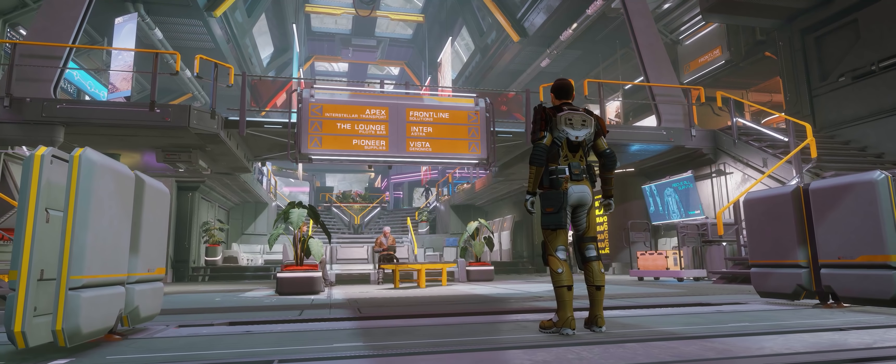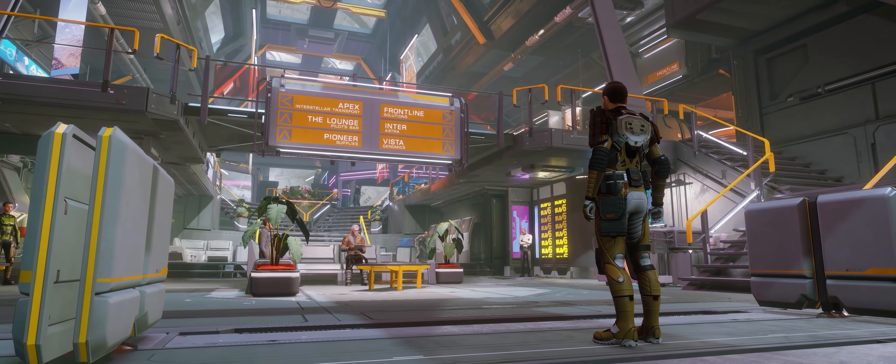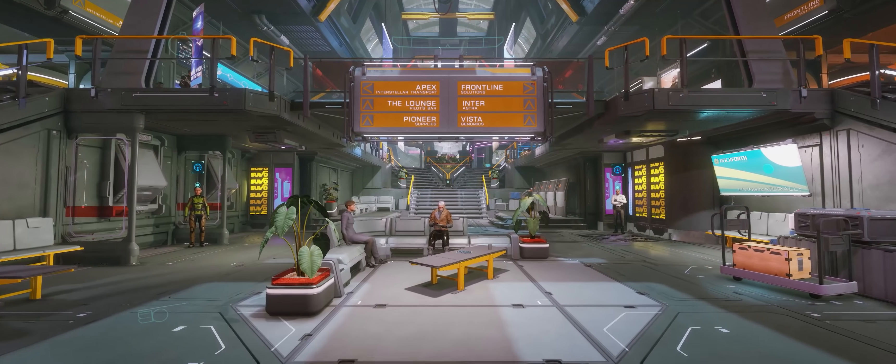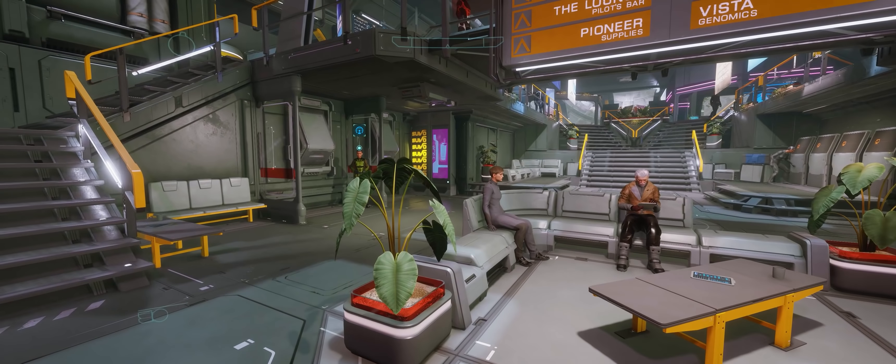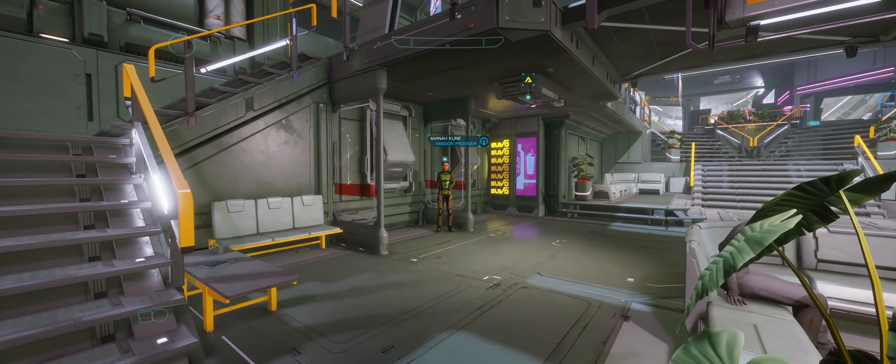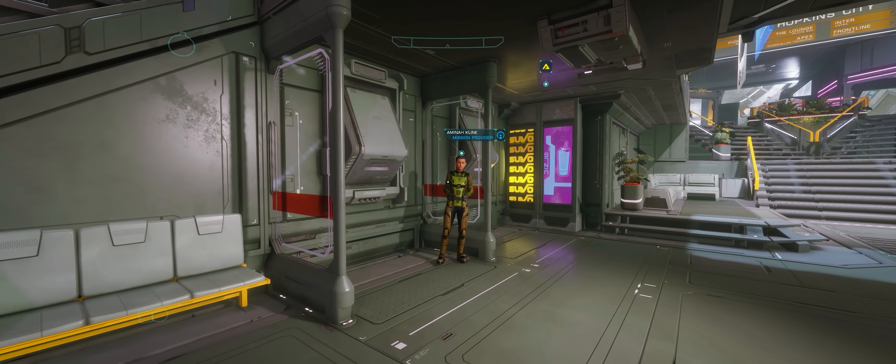After many years of development and a lot of anticipation, Elite Dangerous has finally released the update that allows us to step off the bridge, onto the deck plating of stations and outposts, and into the sands of the moons and planets that populate ED's expansive galaxy.